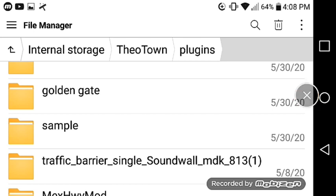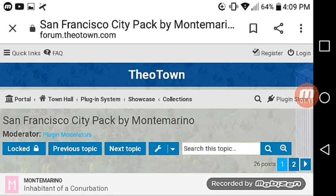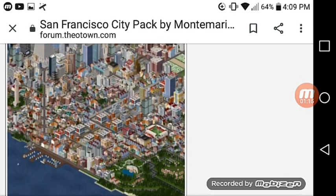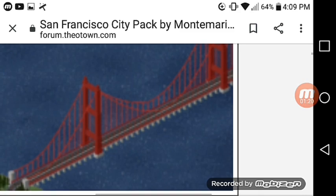You're going to want to go to Google. Here is Google and you want to type in 'Golden Gate Bridge' or 'San Francisco City pack'. So go to 'San Francisco City pack by Montemarino' — and here is a beautiful screenshot.